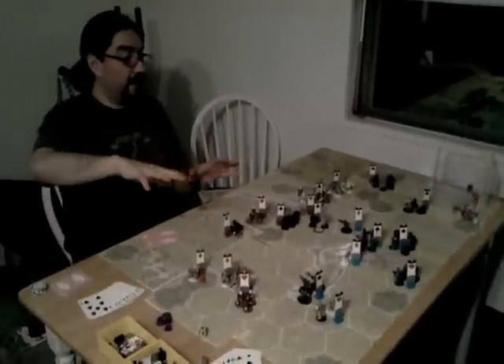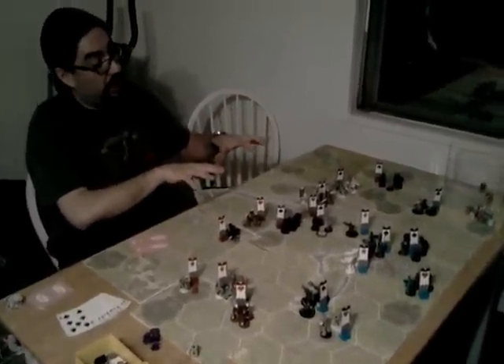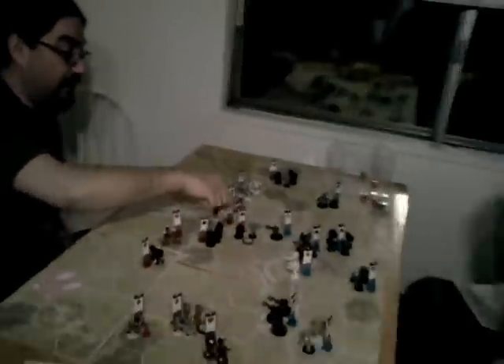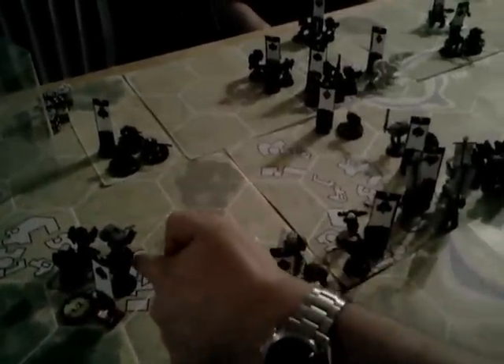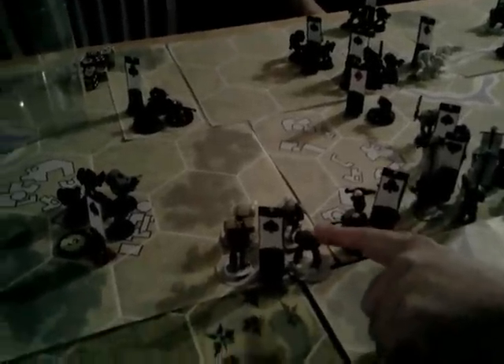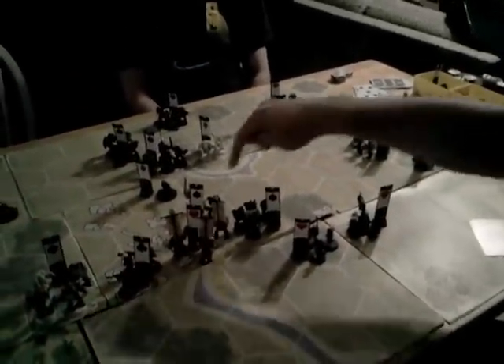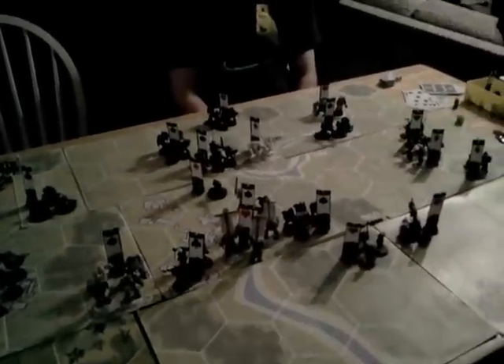My offensive on the right has kind of petered out, but Dave's did too. I made a sudden push with all of these black guys forward and I managed to knock him off of this victory point, and this victory point. I almost killed that guy, and he actually took a bug out over here and then ended up not having to. I also moved these guys up to pin this squad. Previously, Dave had blown up the crew of that field gun — he had punished my HQ. He shot a lot of guys in the jump infantry squad.